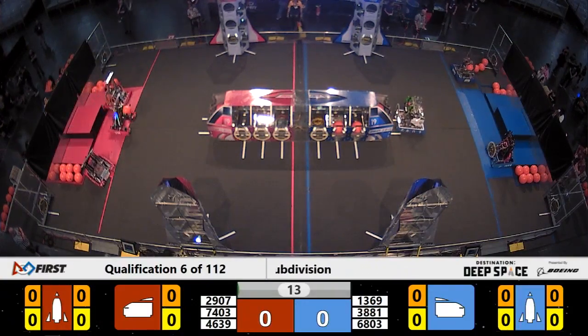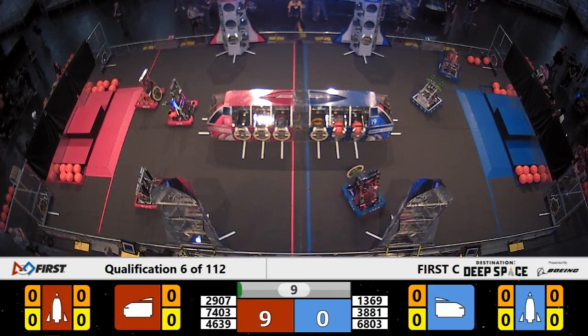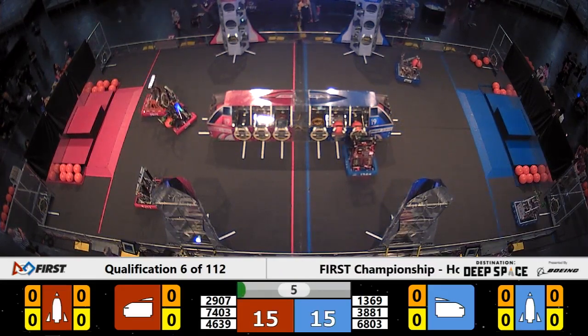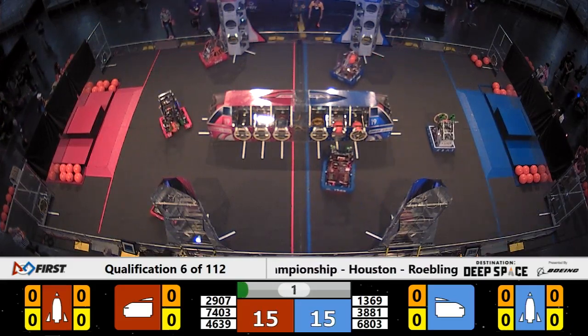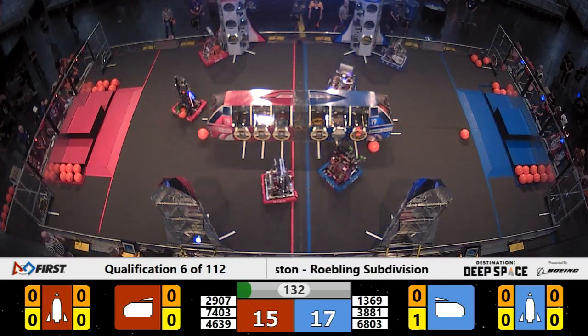Launching out from the Sandstorm, here come the bots from the habitats, racing forward. Blue Alliance drops a hatch panel onto the cargo ship nose. Another Blue Alliance bot on the near side also delivers a piece of cargo hatch during the autonomous period. Now going into teleop — both bots scored.